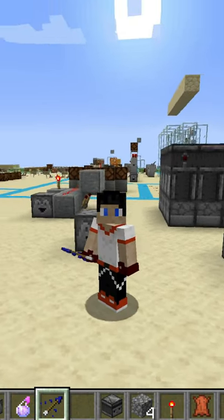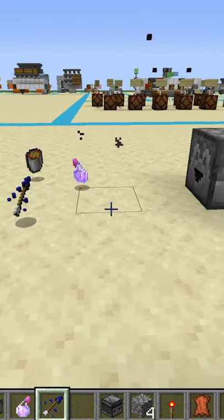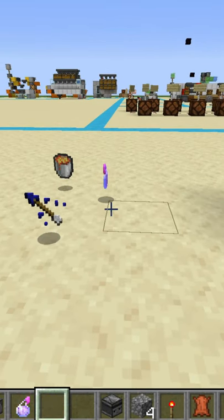Welcome back to Redstone in 60 Seconds. I'm AnimusJay. Today we're talking about droppers. No matter the item that's inside of the dropper, once it's spit out, it's going to spit out as an item just as if you had thrown it on the ground.